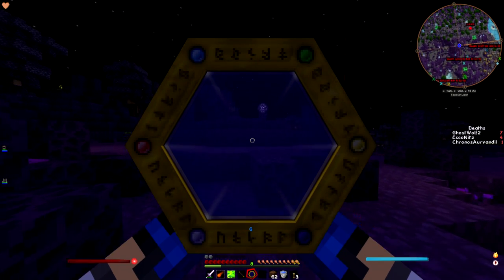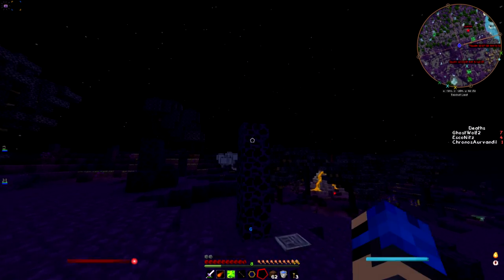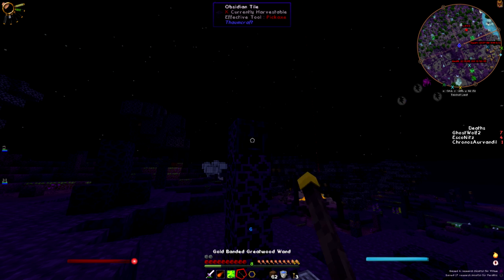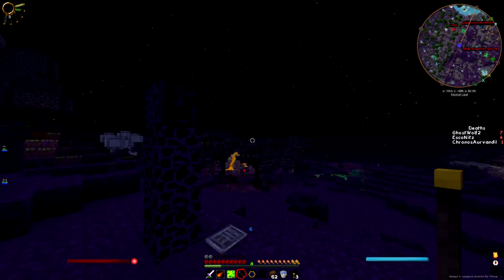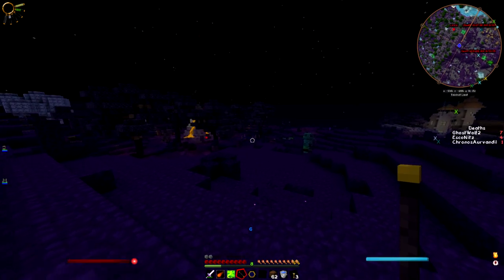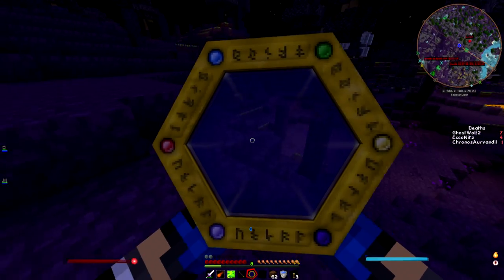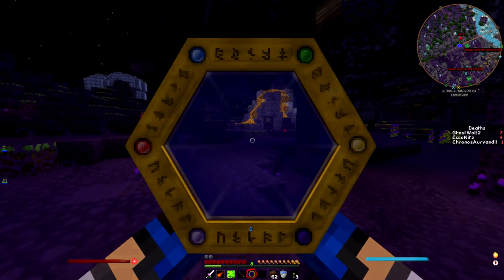Holy shit, what kind of node is this? I have never seen a node that bright! That is a pure node — that is a damn nice node. It's down in the mining chest next to the staircase. That node is 175, just nothing but disorder. That is like the best chaos node I've ever seen.